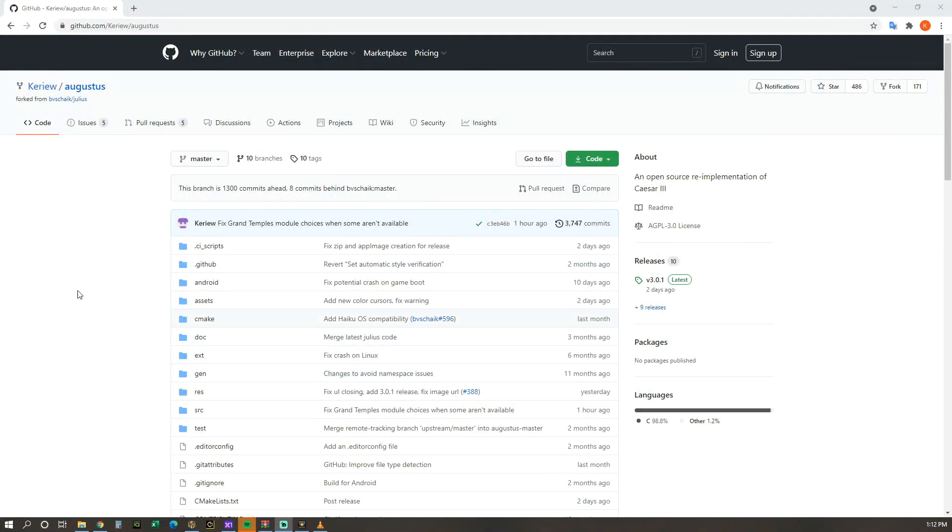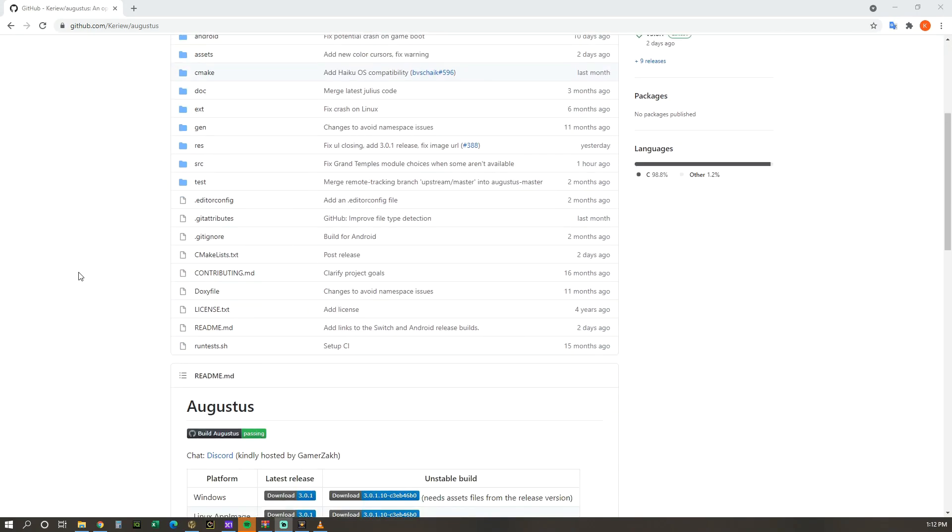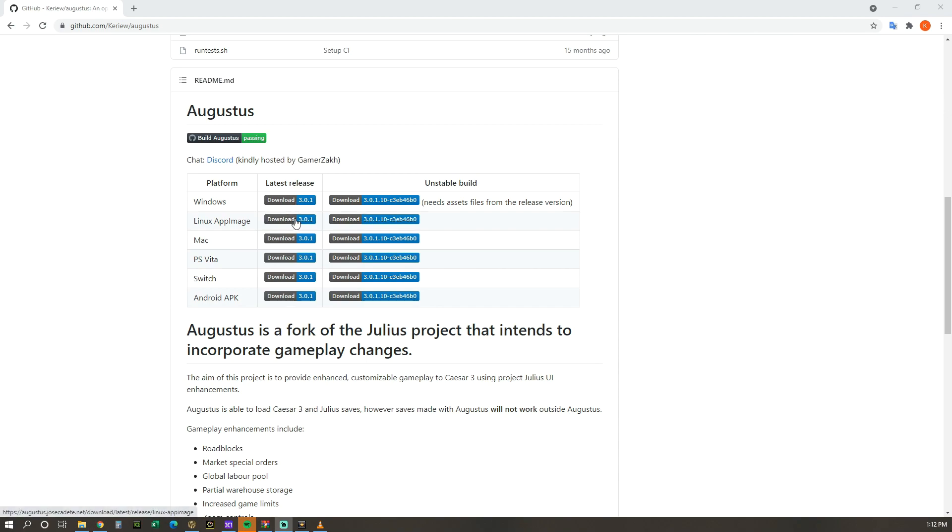Installation is super easy. I put a link in the description below — follow it to the GitHub website, scroll down, choose your platform, and it will download a RAR file for you. Just extract the contents of the RAR file into your Caesar 3 folder and you're good to go.